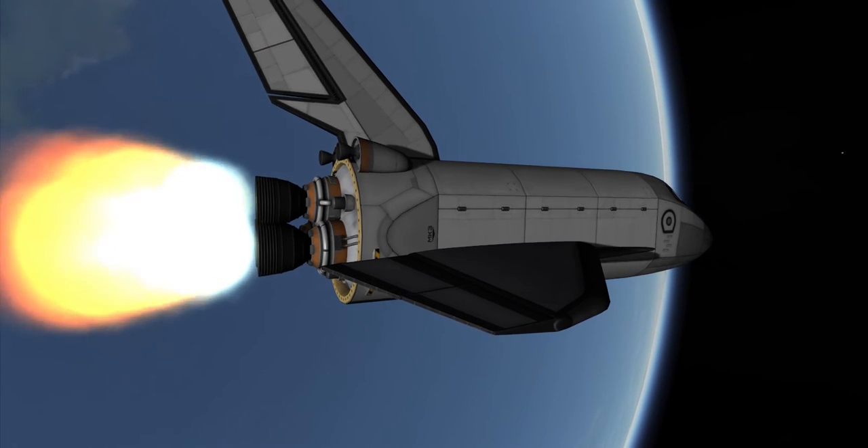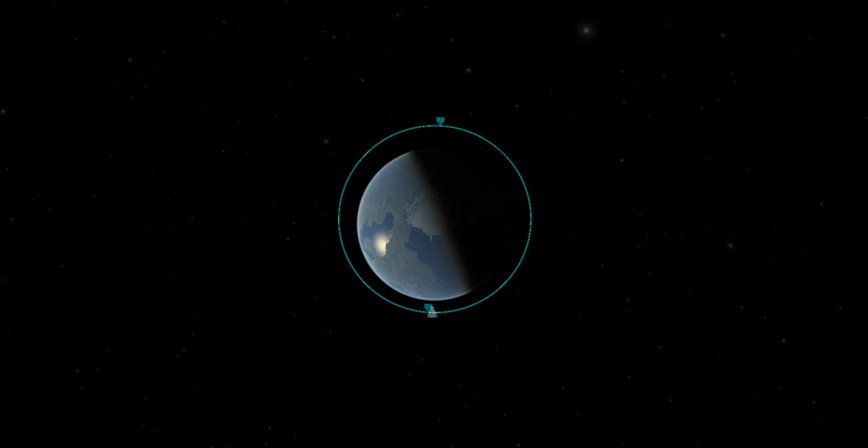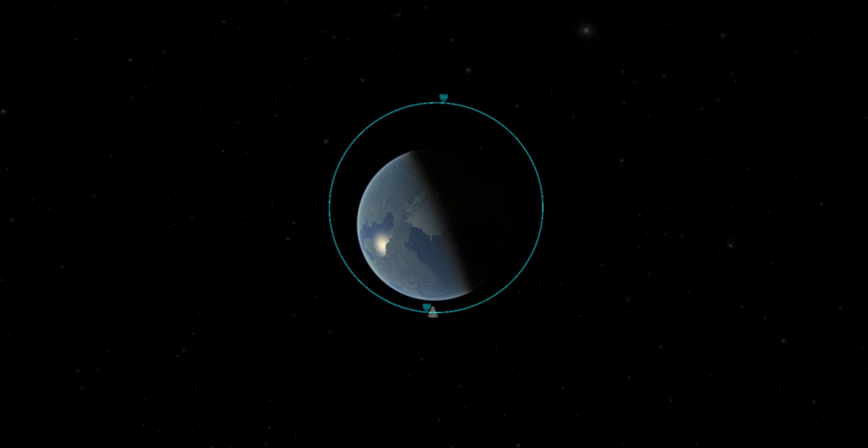You can see this in effect here, where the shuttle fires its engines prograde. The distance from the planet grows on the opposite side of the orbit.